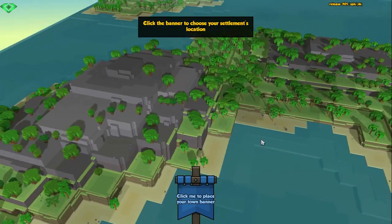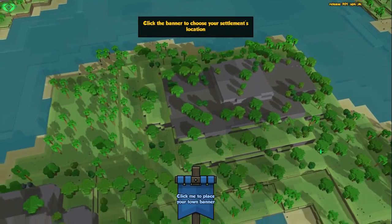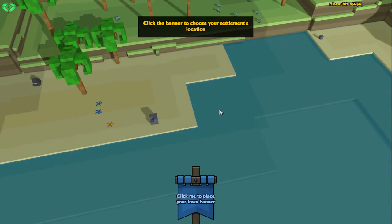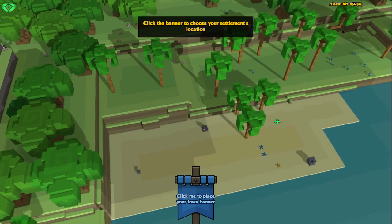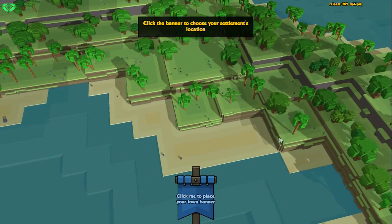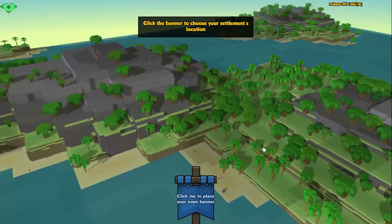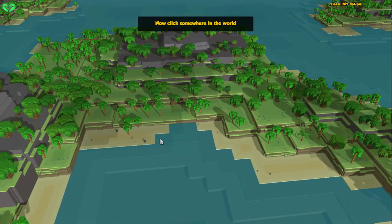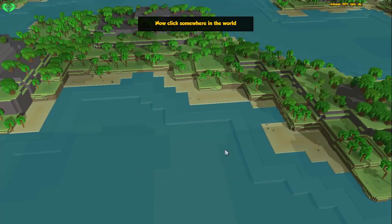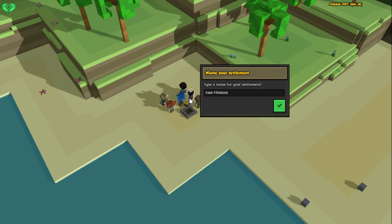Guess we'll have to dig for ores. We have mountains, so yeah, that'll work out. We could start on the beach or somewhere else — we could start anywhere. Since we are basically stranded, let's start on the beach; it's more realistic. Let's start here in this tiny square.